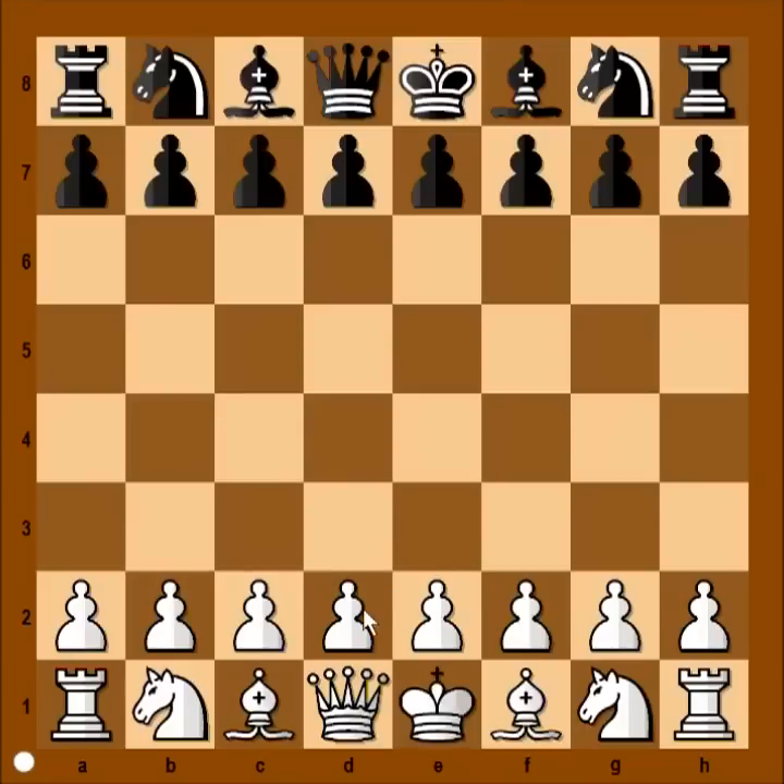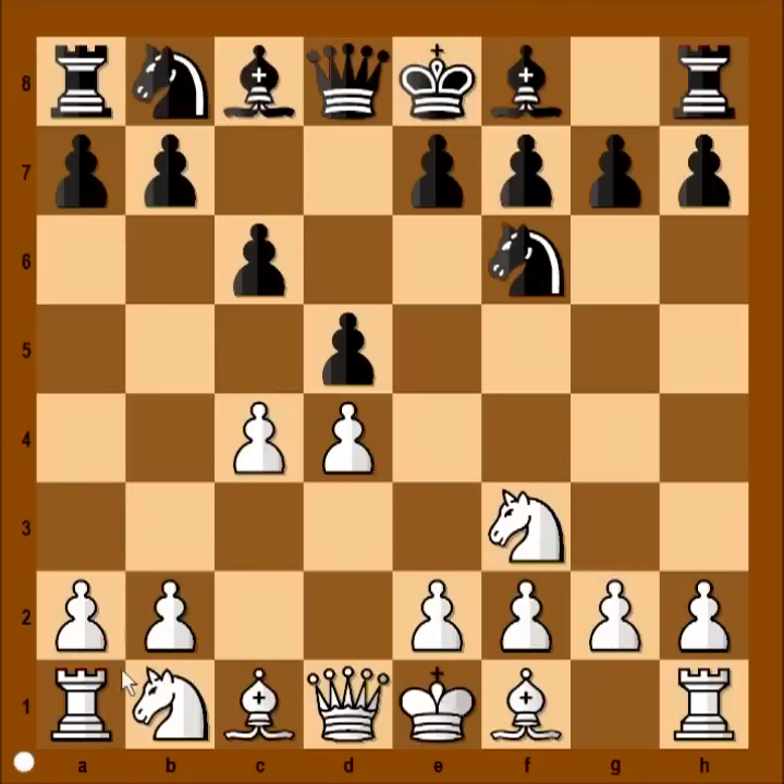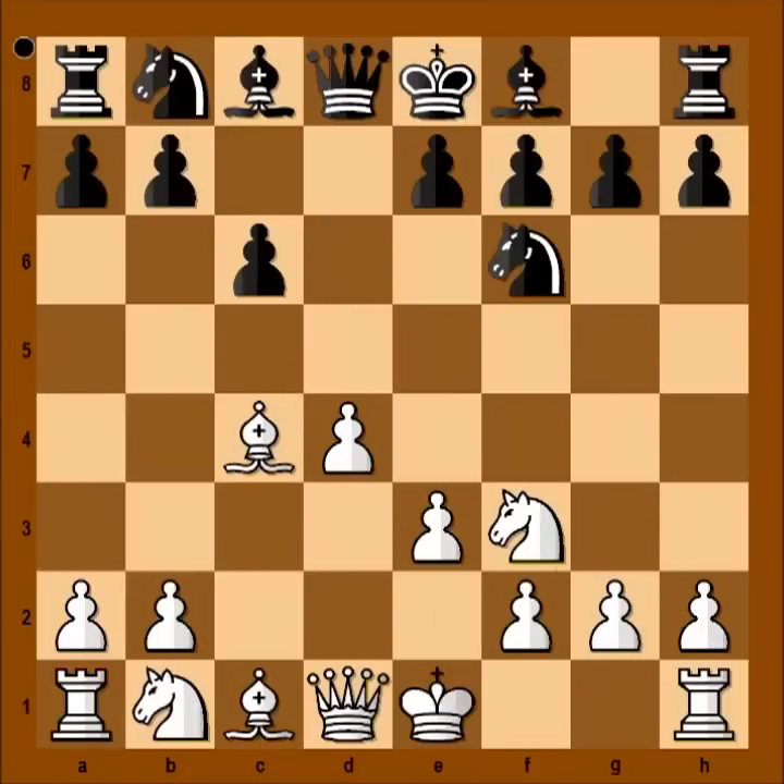Korchnoi had white pieces and he started with d4, d5, c4, c6, knight to f3, knight to f6. Now knight to c3 is a very popular move and then black would capture the pawn on c4. In our game we have e3, and if black takes now, then bishop takes on c4.